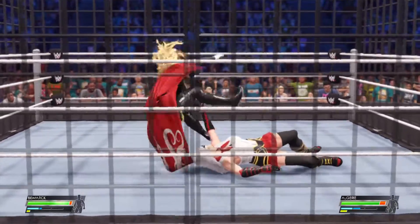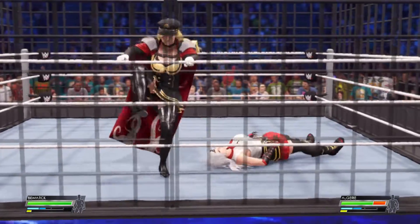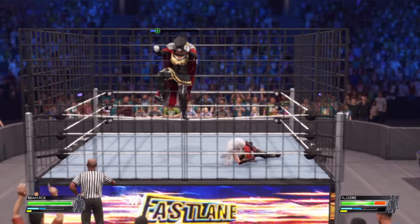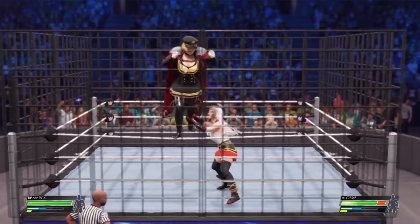Victory is achieved when you escape and both feet hit the floor. We have a fall submission, followed by the leg jump. Oh, a perfect kick! She's working her way up to the top of the cage, looking for a grip to get herself over. She can definitely escape.